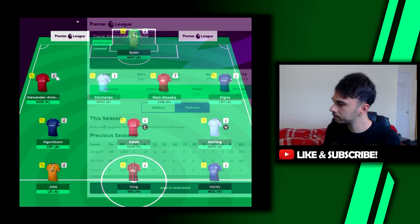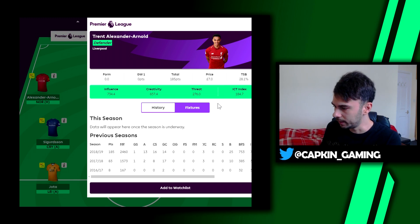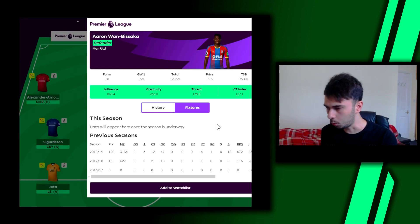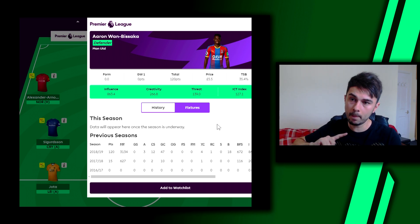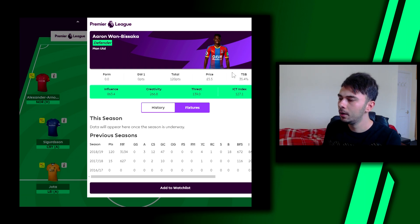For defenders, Trent Alexander-Arnold is on the main team — you can swap him to Robertson if you want. He takes corners and free kicks and has been shooting a lot in preseason. Zinchenko at 5.5 is a cheaper way into the Manchester City back line. Aaron Wan-Bissaka is one of the best defenders from last season at 5.5, 35% owned — 12 clean sheets and three assists for Crystal Palace. He's now moved to Manchester United, though 5.5 is a little expensive.